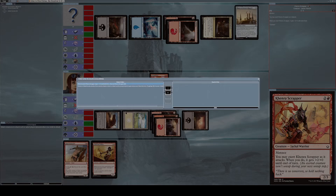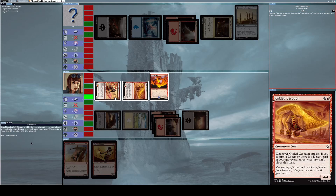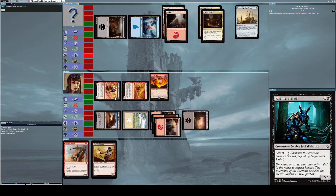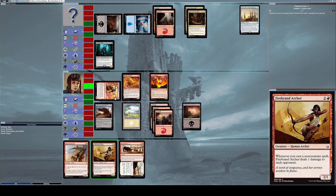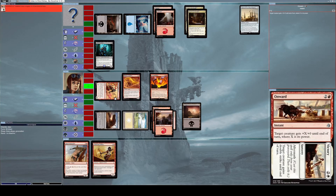I exert Kenra Scrapper so it does four damage. Gilded Cerodon's ability asks me to select a creature that won't be able to block this turn, but since my opponent has no creatures it doesn't matter — I pick one of my own. He summons Kenra Eternal, but I think he's toast. I use Onward to double Inferno Titan's power from 6 to 12 so I can destroy him in one fell swoop.